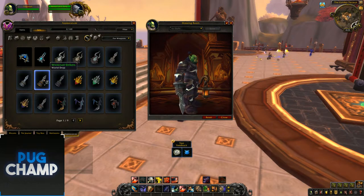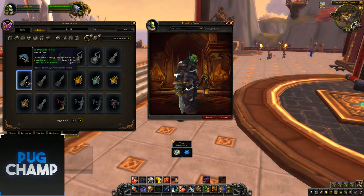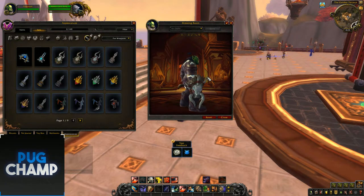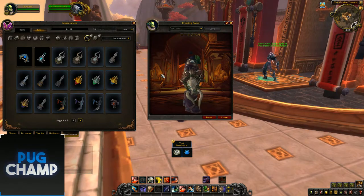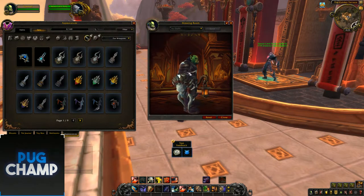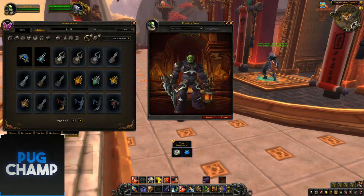There are another couple of Kul Tiras fist weapons — just recolours. The next ones I think will be from raids or dungeons. I'm not sure as they haven't shown where they'll drop, but they look really really good. They'll probably go with a good transmog set — probably for shamans or something like that.